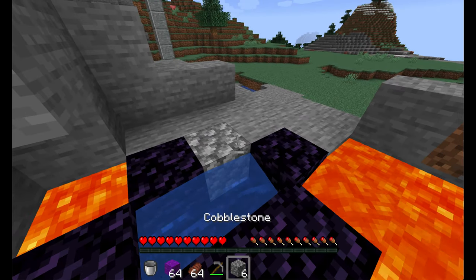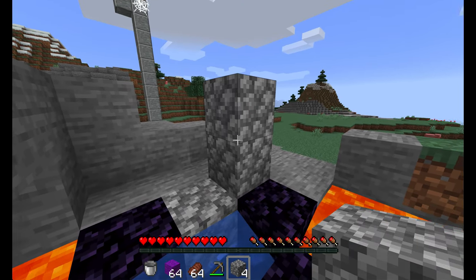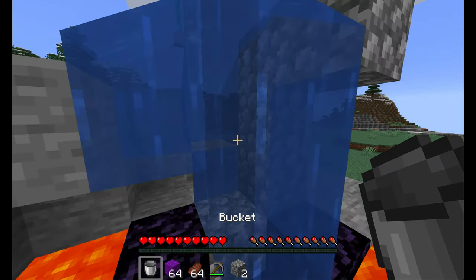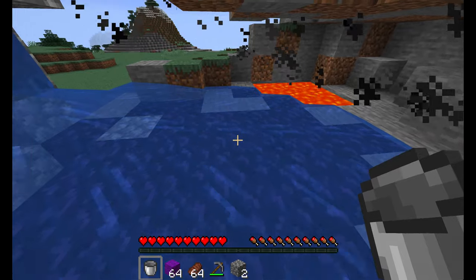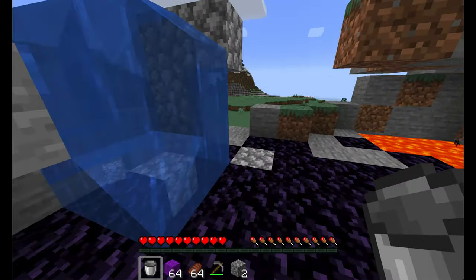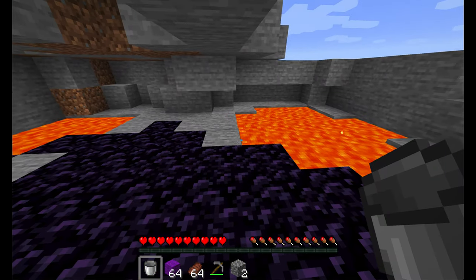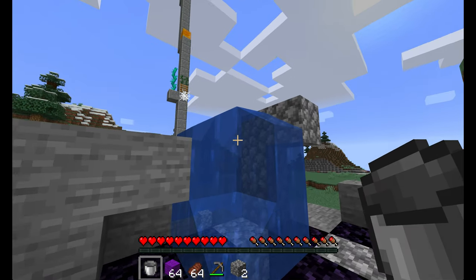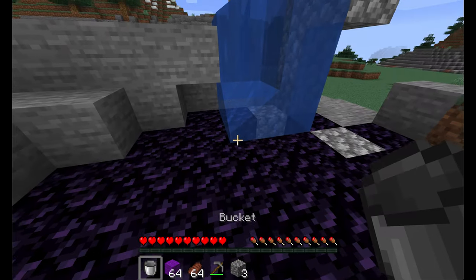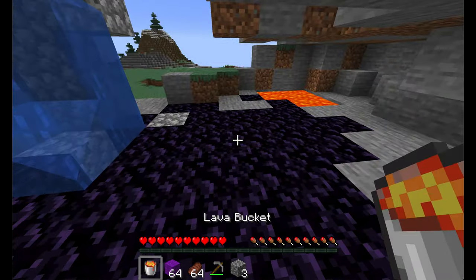Now this next part just takes a little memorization. Just behind this sideways bit, you go one, two, three, and then one inwards. Then you pick up your water and stick it on the joint of the L. Don't let the water flow over the lava — you'll lose so much of it, and depending on the size of your lava pool you may lose all of it. What I did to fix it is mine a few blocks behind it and then place my water right here on the joint, so the water will not flow all over the lava.